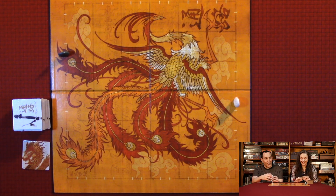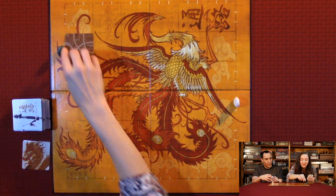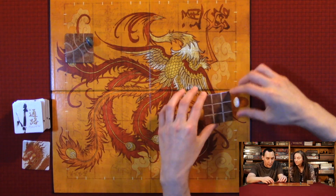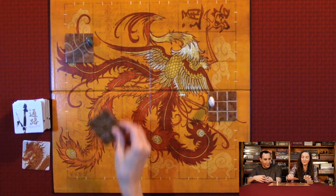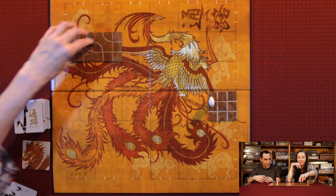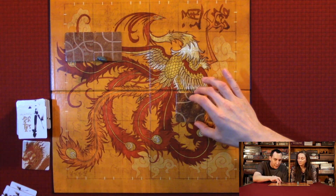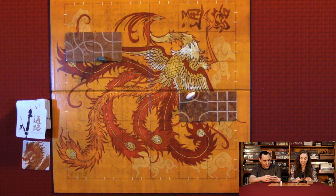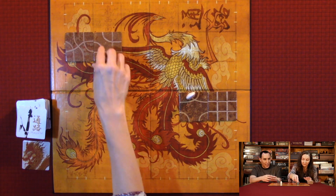Usually the oldest goes first — I'm the oldest though. I'm going to place here, and then I go on the line all the way to the end, and draw a tile. It seems simple, but there's actually a lot of strategy to this game — so many different ways you can play because you have three tiles, and it could affect you later.